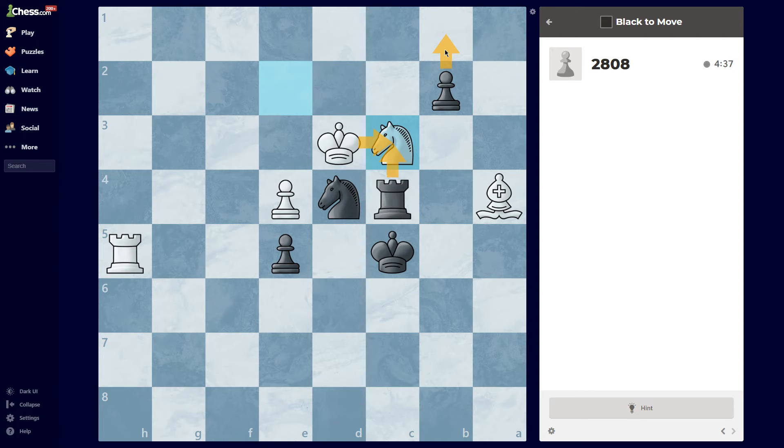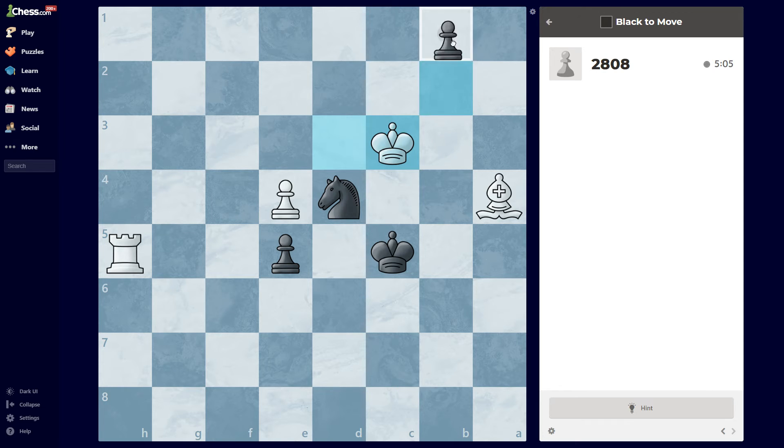And once again, unfortunately this is not mate, since he didn't actually go to two different squares. But what if I take that — that doesn't work either. He also has this in-between move, but I just move up. I might actually have an in-between move. Maybe I do, maybe I don't. So just promote.